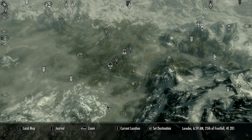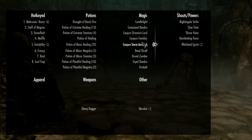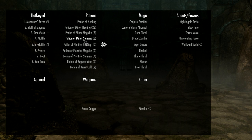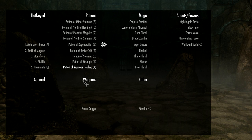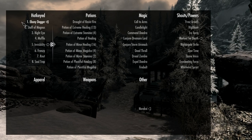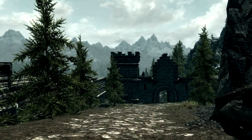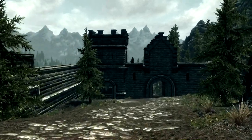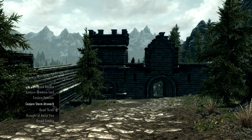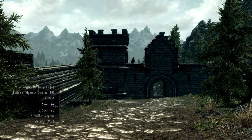The next mod I'm going to cover is the Categorized Favorites Menu. This mod is one of those that you sort of try thinking it might be fairly useful, and then you instantly know you love it — you just instantly know you can't play without it ever again. I've been playing a mage playthrough recently, and I don't have enough hotkeys and I'm constantly going back to the favorites menu. And the vanilla favorites menu is tiny — everything's in a long list where you can see just a few things, and you have to pick them. It's really, really annoying.